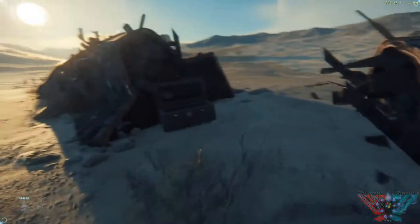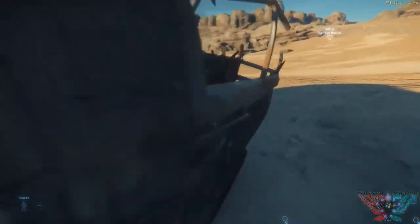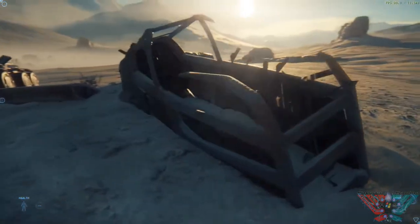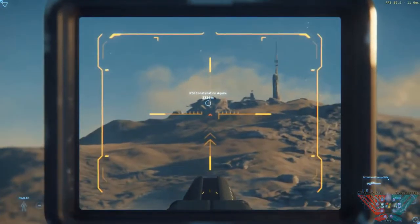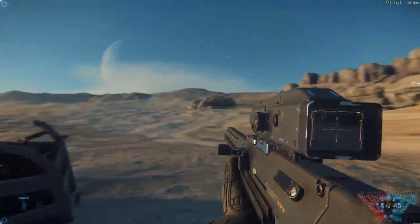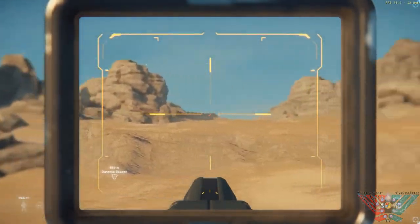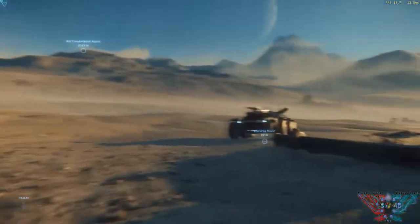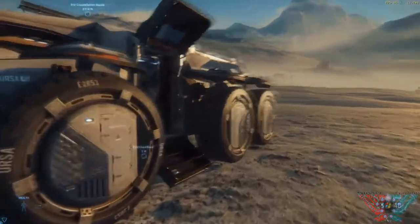He's hopping out to this beat-up old Cutlass, which looks really cool — they've started getting the ships looking crashed and rusted. An interesting thing if you look at his weapon: you can actually see the sight is showing what it should be showing. It's not a fake picture on the sight — it is real-time video, which is also quite impressive.